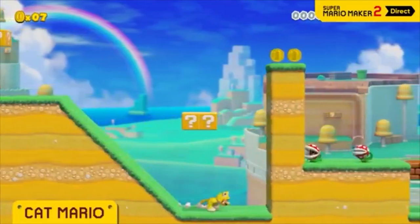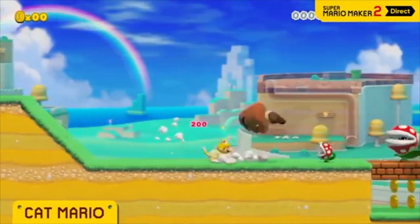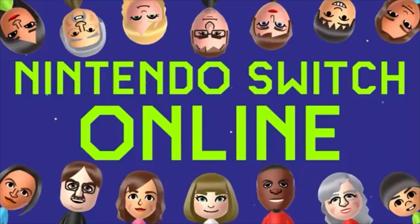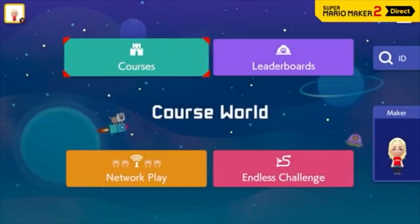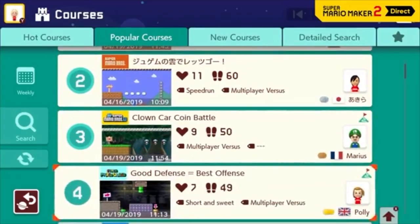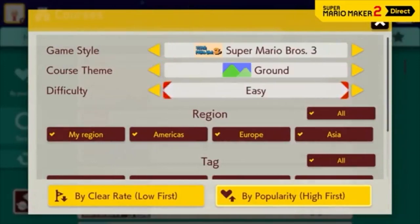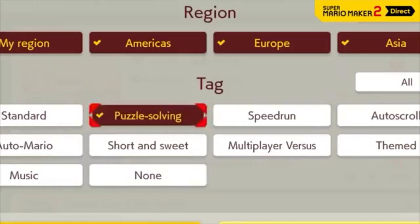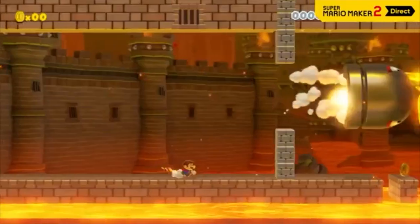Cat Mario — consider yourself warned. Course World is an online hub where players from around the world can discover and play new courses, or run a search to find what they're looking for. For example, search by tags, or find some auto-scroll courses.